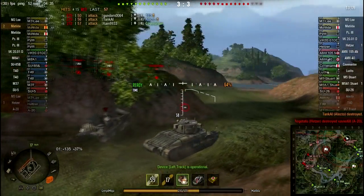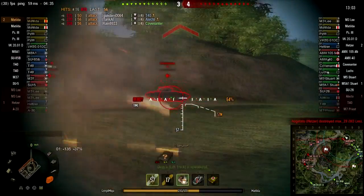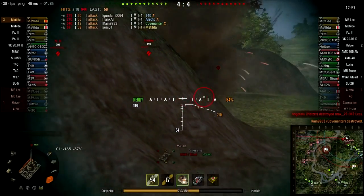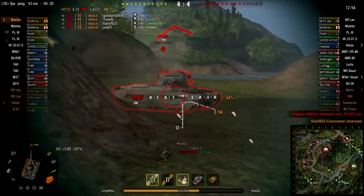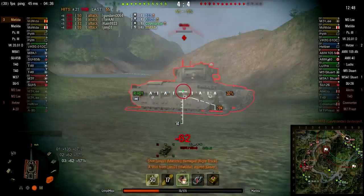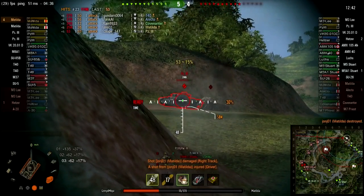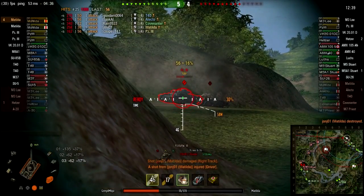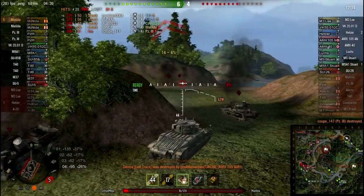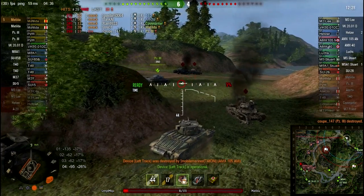That Covenanter comes around, puts a few in my side, and realizes he's not going to do anything to me. He backs out. I pop around this corner, trying to keep as few guns on me as possible. Here's the enemy Matilda. I go for a track here to make sure his side stays on, because I can pen his side but the front gets kind of bouncy. And finally, the PZ-3 — this is the last tank up front here. That 95 hit was from the enemy artillery; that's about the only thing that I fear in my Matilda in an all-four match.